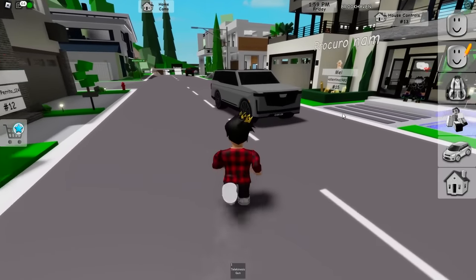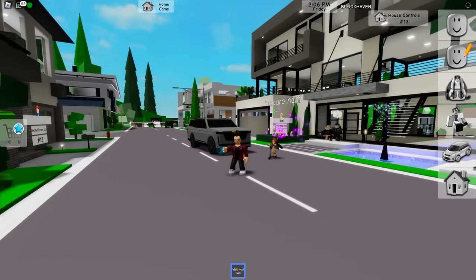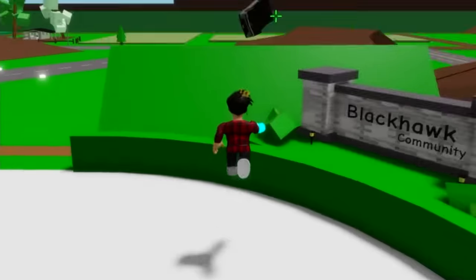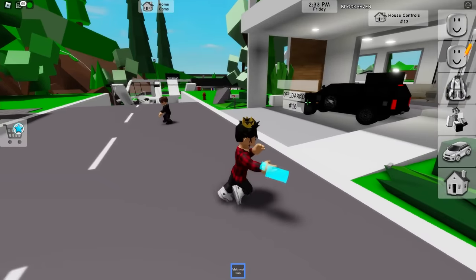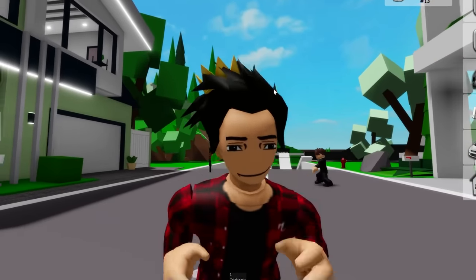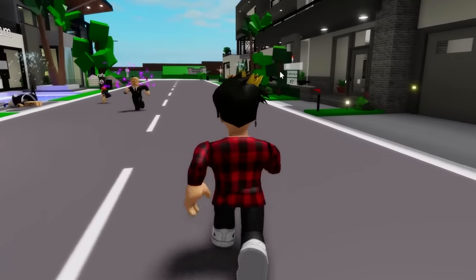Who put this old car in front of our houses? You can't do something like that. I'll have to resort to this secret Brookhaven item and throw it far away. What just happened to me? They got another car! Stop trying to get these junk heaps into our street. The players must be so confused by what I'm doing — little do they know about my admin powers.